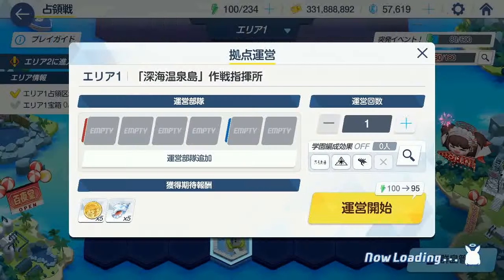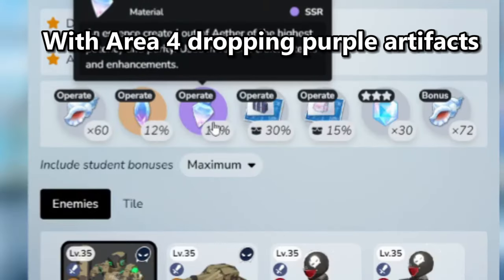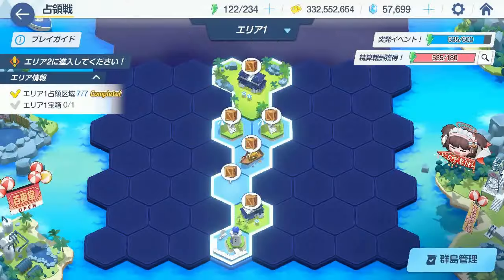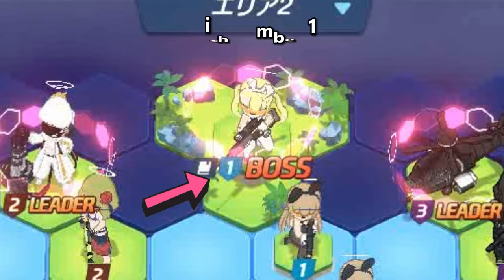Once you clear a stage, you can set a different team to get max bonus drop. Higher areas offer better drops, with Area 4 dropping purple artifacts, while Area 2 only offers gray and blue — tier 1 and tier 2 artifacts. To move from one area to the next, you need to defeat the area boss, which is the boss in the middle.